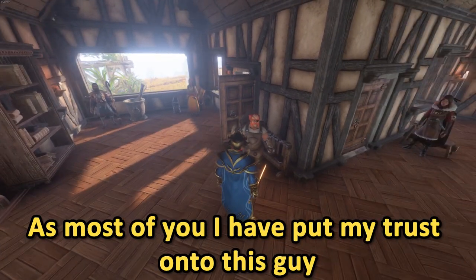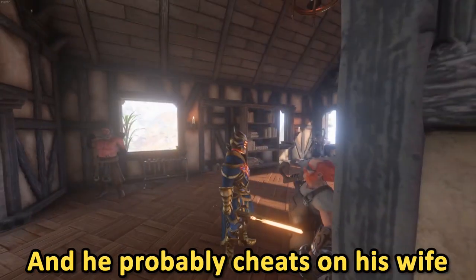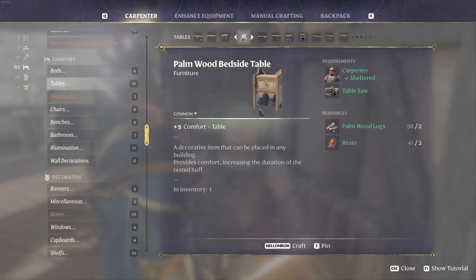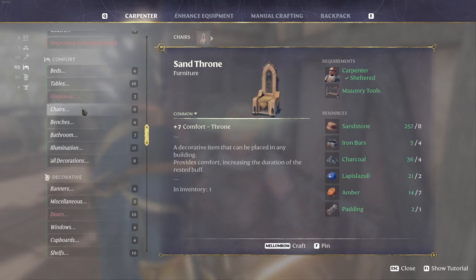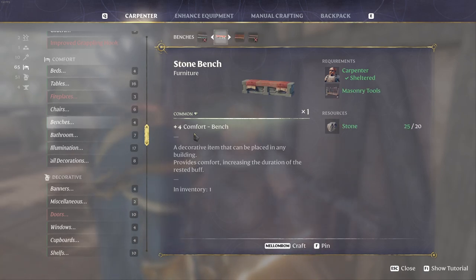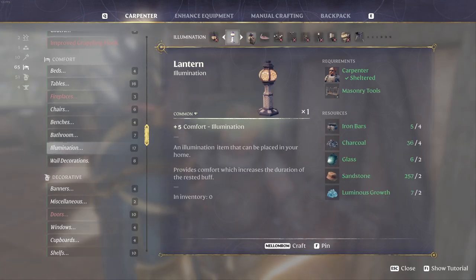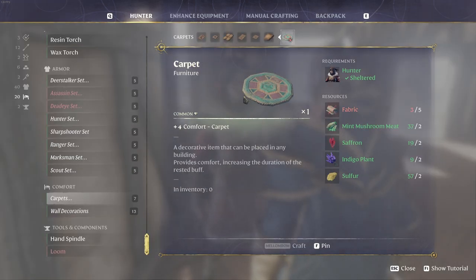As most of you, I've put my trust into this guy. But this guy is a liar, and he probably cheats on his wife. You need the bed, palm wood table and bedside table. You don't need a fireplace — the flame altar does the job better. 3 chairs, the stone bench, the entire bathroom. As for lighting, you can choose from these 4. Pick a nice picture, and of course do not forget about the carpet.